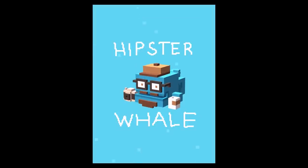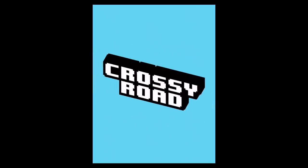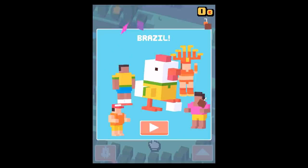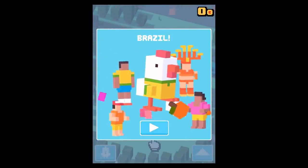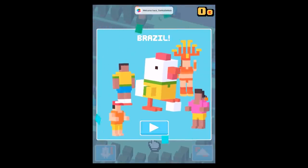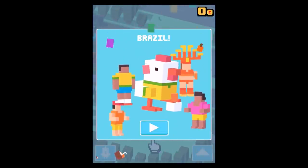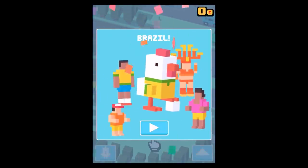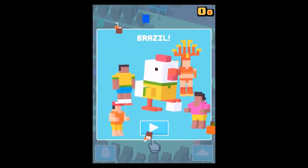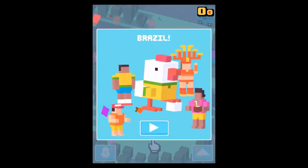Hey guys, welcome back to another Crossy Road video. Today the new Brazil update was released and it comes with 13 new characters — 12 general characters and one secret character. Here's a little sneak peek of the different characters: you got the football player, the samba dancer, and so forth. I will show you all the new characters in action. I've already unlocked the secret character — check the link in the video if you want to skip directly to that.